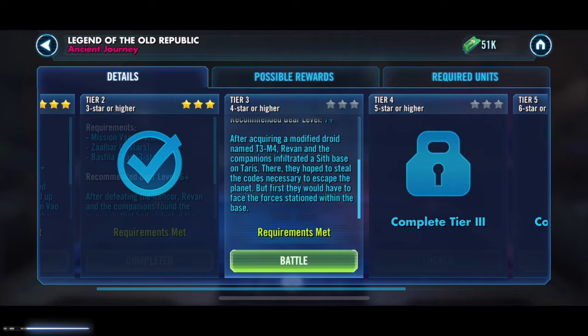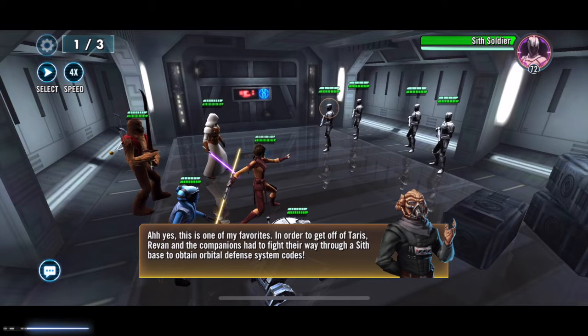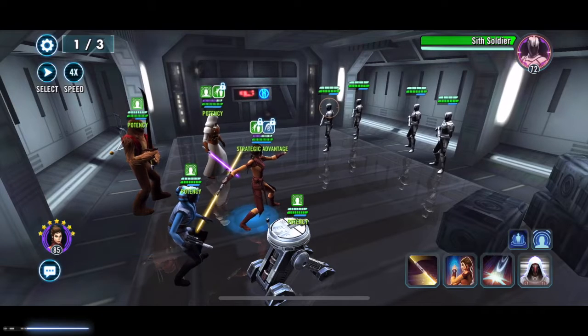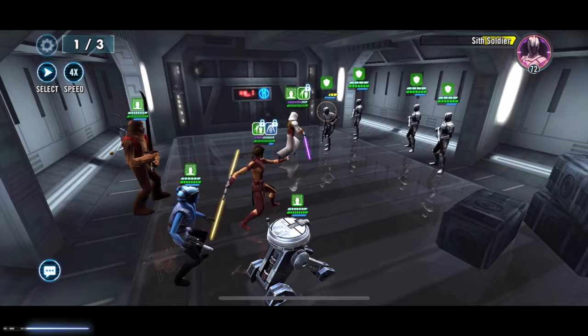Moving on to acquiring a modified droid — this is where they use T3-M4. Revan and his companions infiltrate the Sith base. I've just started playing Knights of the Old Republic on iPad, so I'm not really affiliated to these characters much. We've got Bastila's leader ability going to Revan, and we've got the droid — still no sign of Jolee Bindo yet, but we probably won't need him. Three levels for this tier.